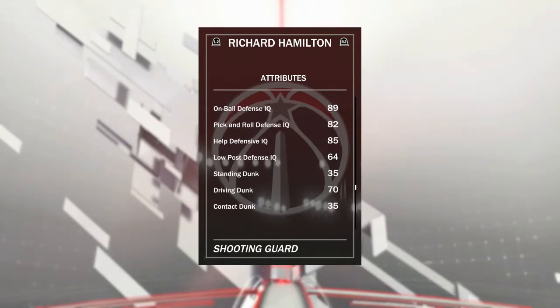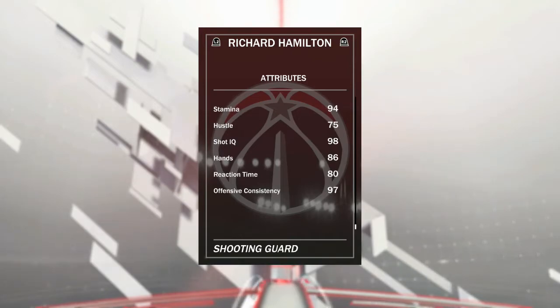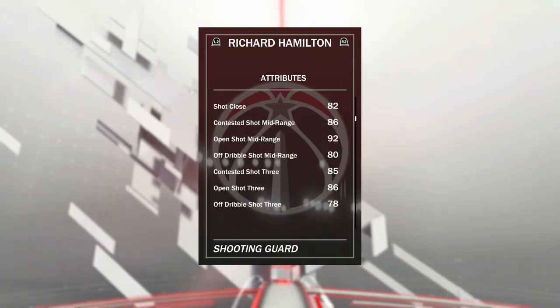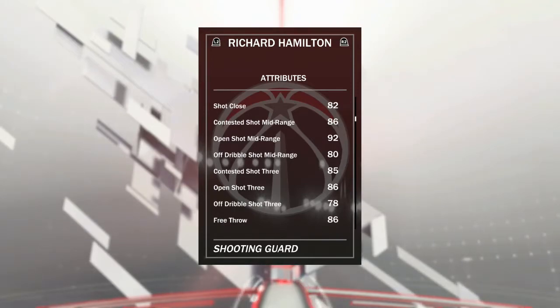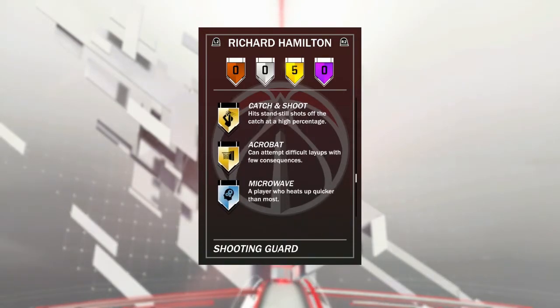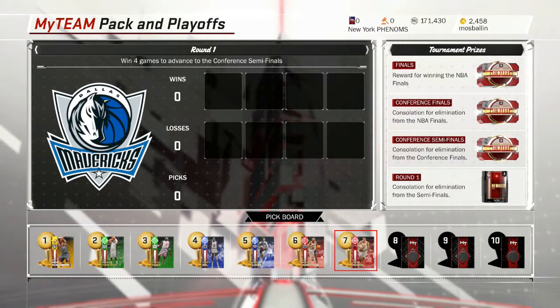His speed is high, his speed with ball is okay, his stamina's up there, and then he's got his shot IQ and hands. But what really matters is his mid-range and three-point — it's all just average to a little above average. His badges include the Teardropper, Difficult Shots, Cash and Shoot, Acrobat, Microwave, and Mid-Range Dead Eye badge.